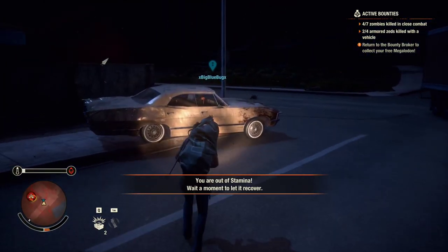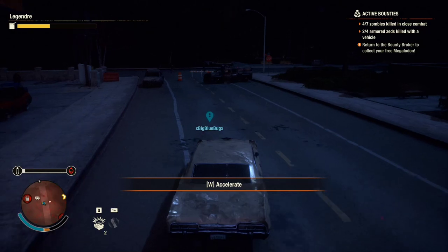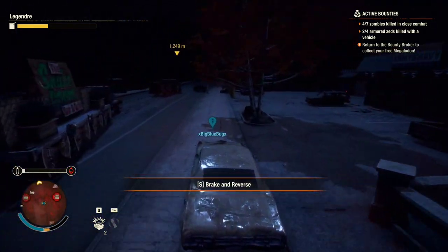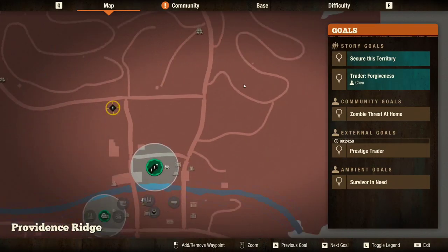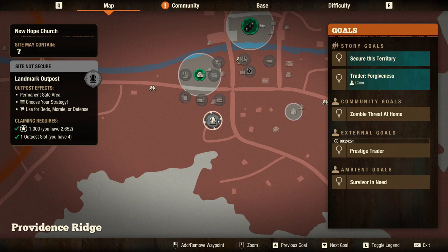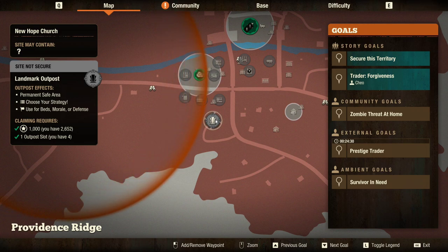Okay, we're going back to the Red Talon trader. I'll ping it. He's only there for another 25 minutes. Helps me get five beds but a moral penalty. Got a coffee — it's a good morning. I'm excited to be playing, man. I also need to claim some outposts. You're gonna go literally straight all the way there and then take a left. Landmark outpost is just south of us — I should claim that this episode. Maybe I'll wait for next episode. It's New Hope's church. Choose your strategy: beds, morale, or defense. Cost 1,000. Permanent safe area. I'm always gonna claim these bad boys because I want to play around with them a bit.